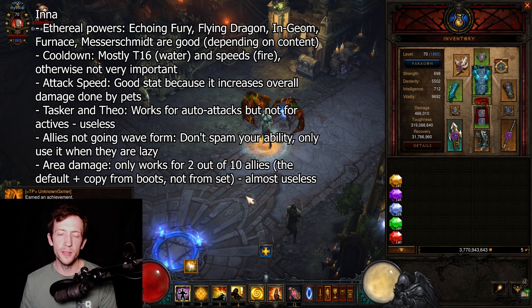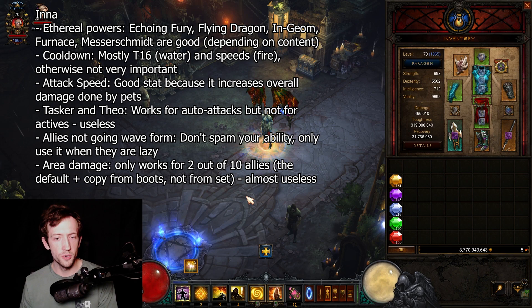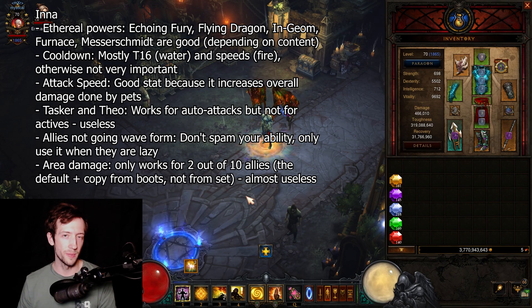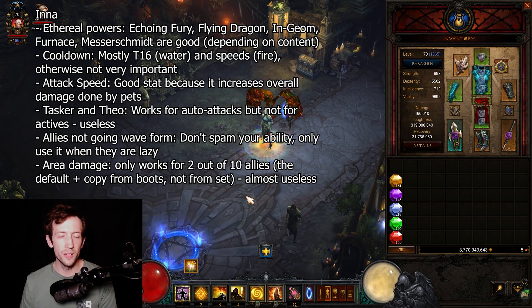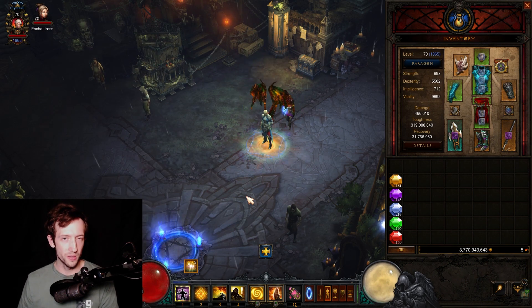Lastly for Inna, a lot of people have problems with their Water Allies not transforming and staying in water form. The reason is they have a 15-second lifespan and just disappear after those 15 seconds. You have to attack and spawn new ones, and if you have pressed Mystic Ally before this they will not be transformed. So don't spam the Mystic Ally button — instead wait until you see some of those guys not transformed. There's also a bug that makes them transform back sometimes, so keep an eye on your Mystic Allies.